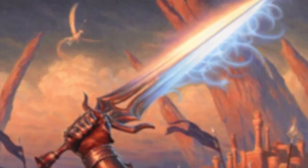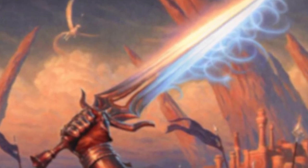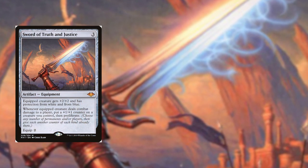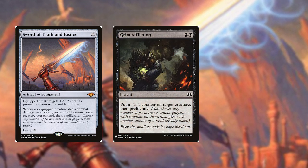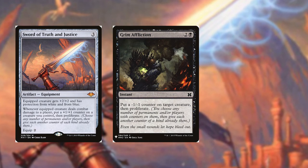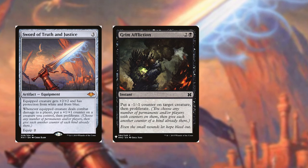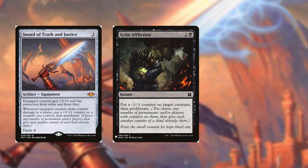Suggestions from the others: it's a very scary strategy. Consider adding Sword of Truth and Justice from Double Masters for additional proliferate triggers. Also Grim Affliction from the list — an instant that puts a minus one minus one counter on a creature then proliferates — useful for spot removal when a creature just needs one more counter to die.